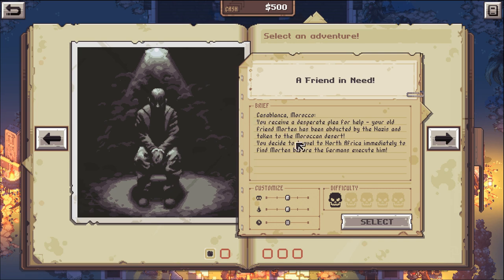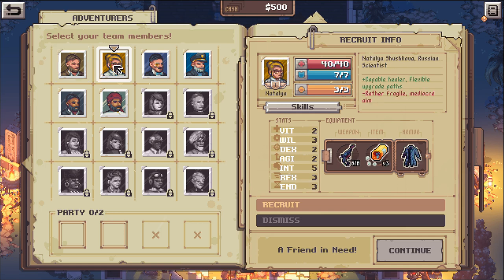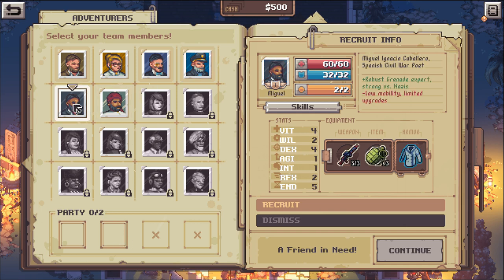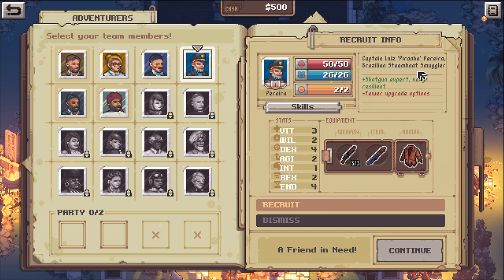Select an adventure: Casablanca, Morocco. You receive a desperate plea for help — your old friend Morton has been abducted by the Nazis and taken to the Moroccan desert. You decide to travel to North Africa immediately to find Morton before the Germans execute him. Who do I have here? Jackson Sheffield, American Globetrotter. Natalia Shashkova, Russian scientist. There's also a Spanish Civil War Poet, Prince Omar Abu al-Jarabi the art collector, and a Brazilian Steamboat Smuggler whose nickname is Piranha. I like this guy.